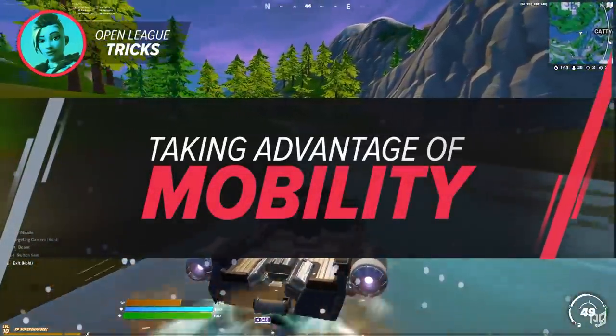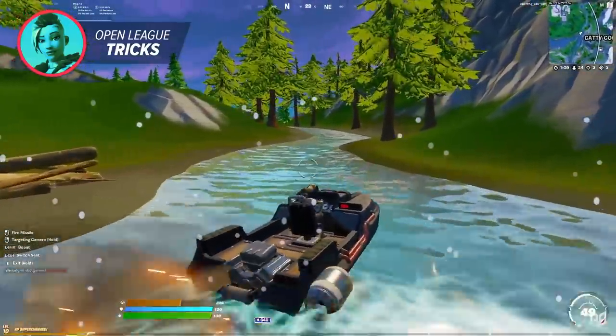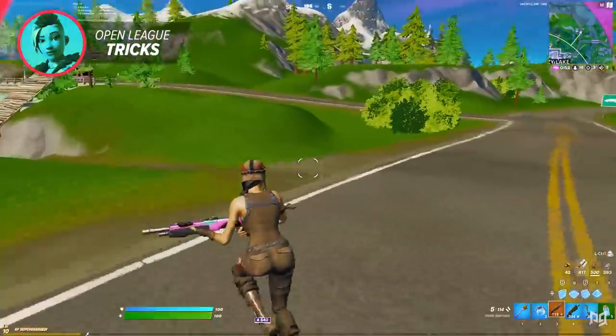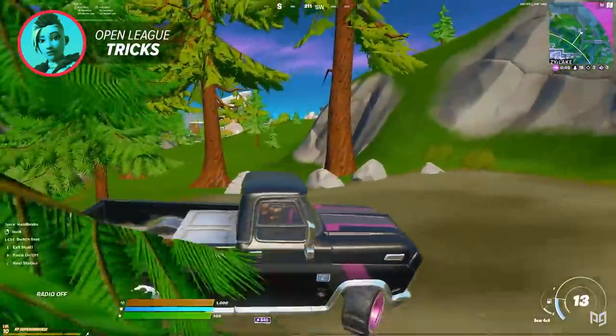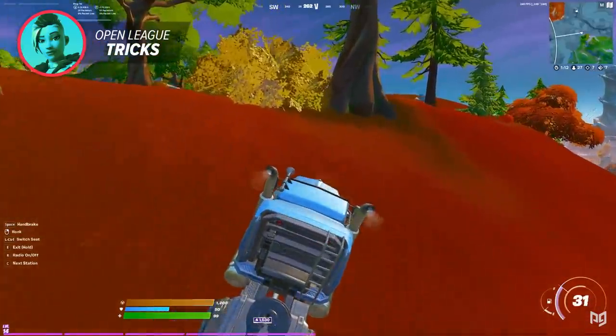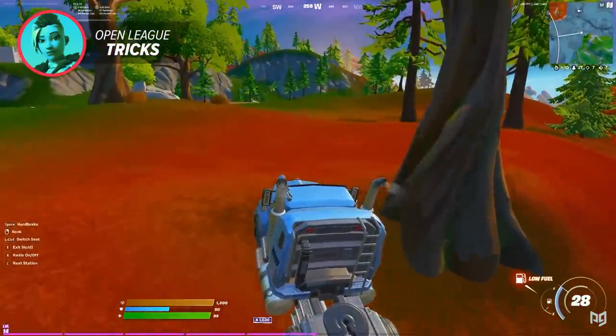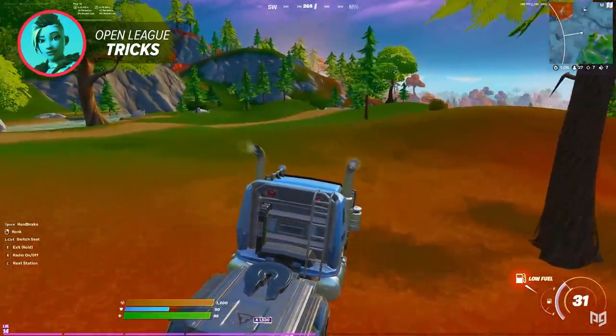The first trick for open league players is to make sure that you're taking advantage of mobility in order to beat all of your opponents to the zone. An example of this would be to find a car near you and use it to drive to a zone far away from you. The reason you should be doing this is so your opponents don't have the chance to hold you in the storm if you get to zone late, and to lower your chances of getting lobby focused.